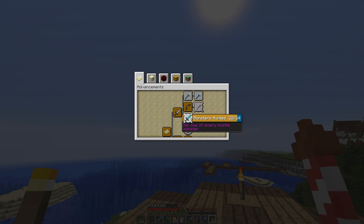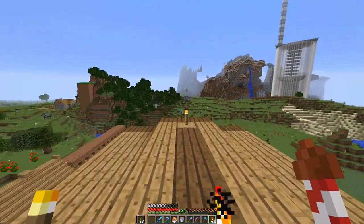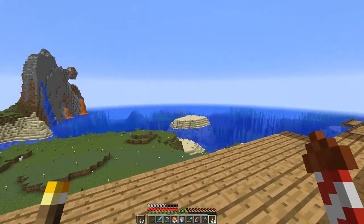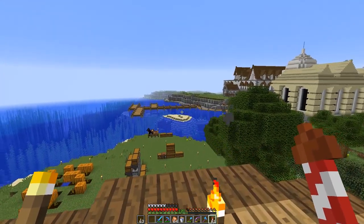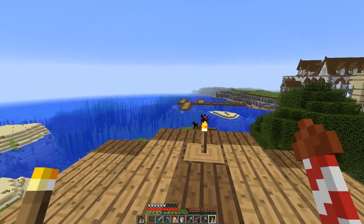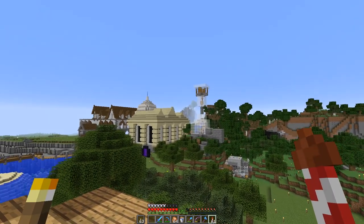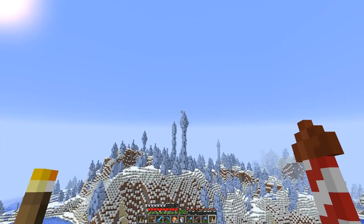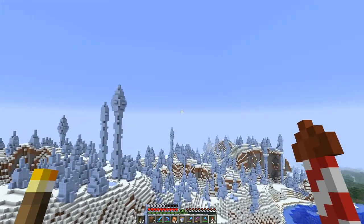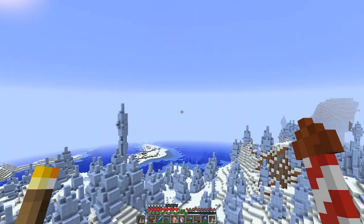Kill one of every hostile monster - I'm going to try and find a stray and kill one, then wait for a lightning storm for the skeleton horseman. Let's head to a cold biome because that's where strays spawn. We have arrows, an infinity flame bow - that's all we need. We've got food. Let's go to a cold biome. This place is just beautiful as usual but hopefully we'll find some strays spawning here.